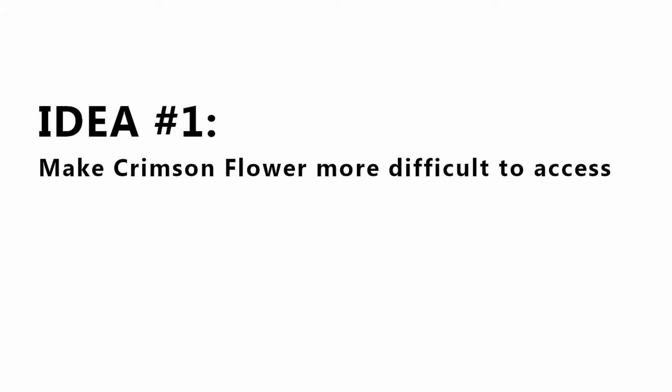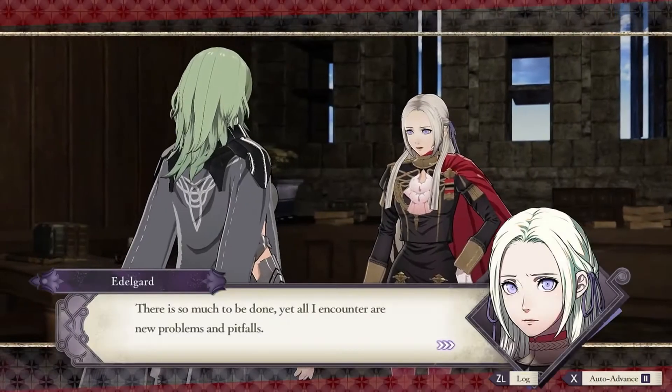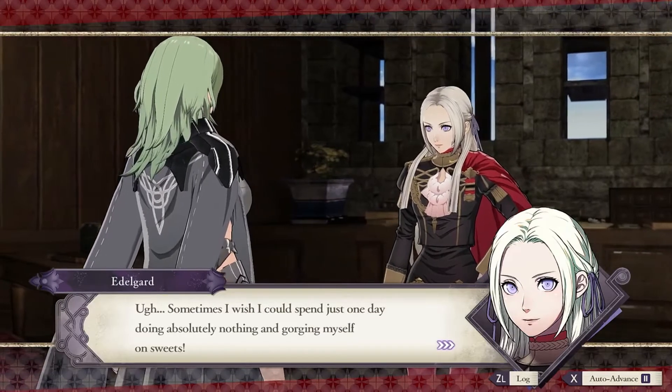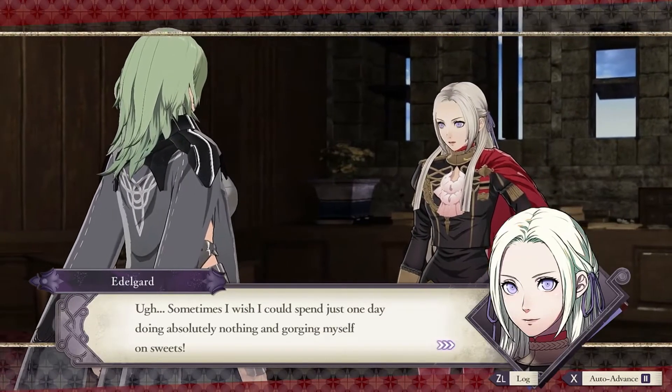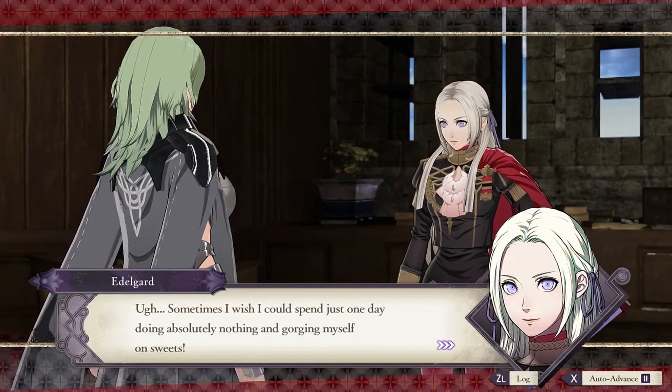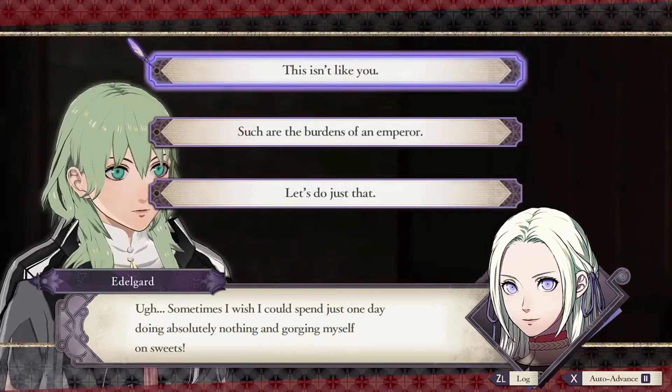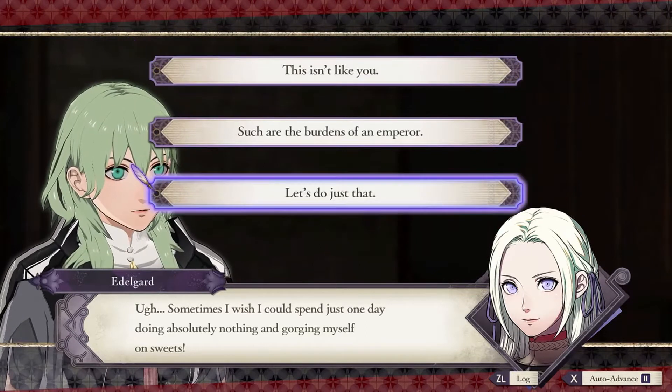Number 1: Make Crimson Flower More Difficult to Access. The current requirement is that the player must have at least a C-plus support with Edelgard to trigger the Restful Palace cutscene. Personally, this was not at all difficult to accomplish. If you bring Edelgard along for every chapter — which the game requires you to do anyway since the Rumors of a Reaper chapter — it should be more than enough.